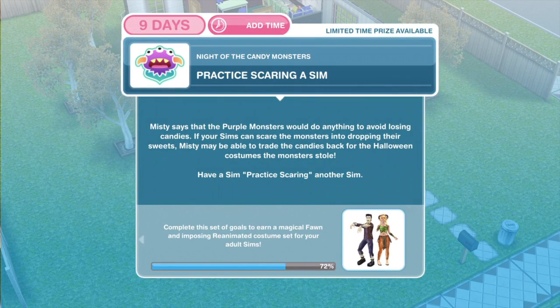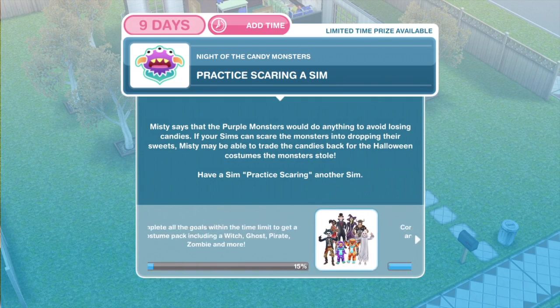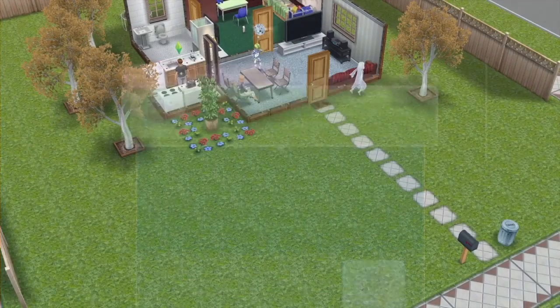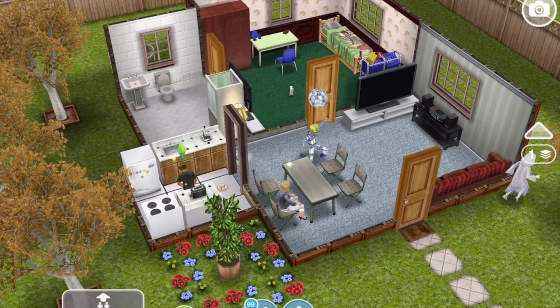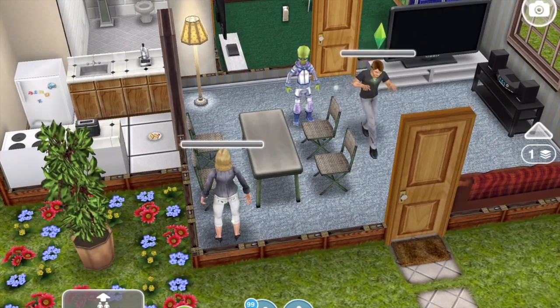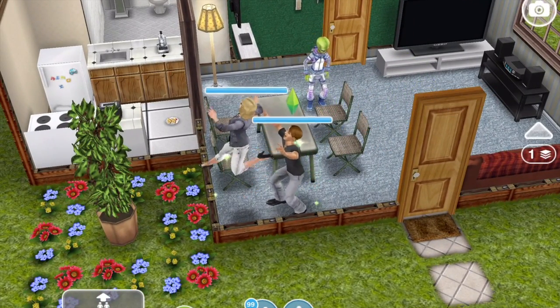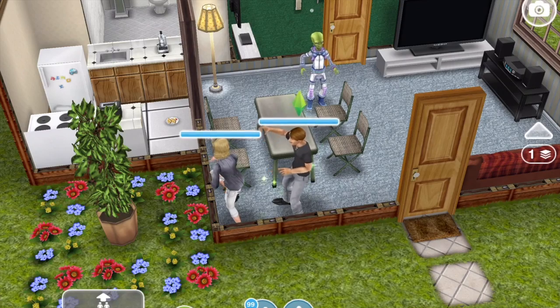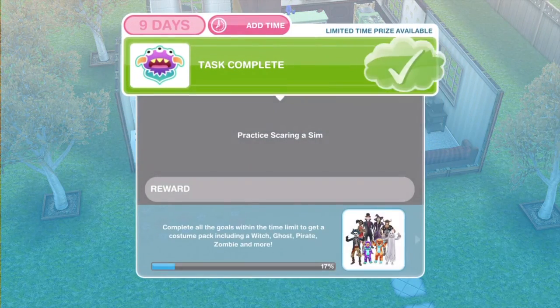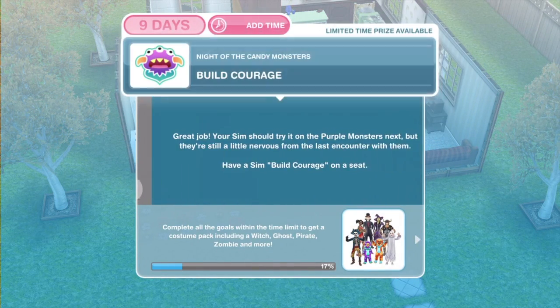Next, we need to practice scaring a sim. Misty says that the purple monsters would do anything to avoid losing candies — if your sims can scare the monsters into dropping their sweets, Misty may be able to trade the candies back for the Halloween costumes the monster stole. With one sim selected, click on another and practice scaring for one second. Task complete: practice scaring a sim.